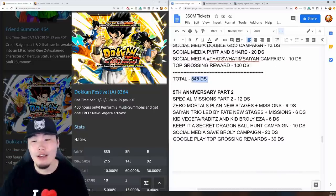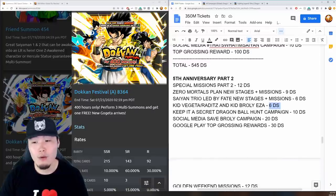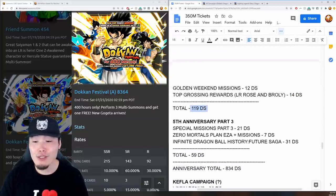For anniversary part 2: 12 stones for special missions, 9 for the Zero Mortals Plan new stages and missions, 6 for the Saiyan Trio Led by Fate new stages plus missions, 6 from the Kid Vegeta, Raditz, and Kid Broly Extreme Z Area, 10 for the Dragon Ball Hunt campaign, 20 for the Save Broly social media campaign, 30 for hitting top grossing on Google Play, 12 for online weekend missions, and 14 for top grossing on the LR Broly and Rosé banner. Total: 119 stones.